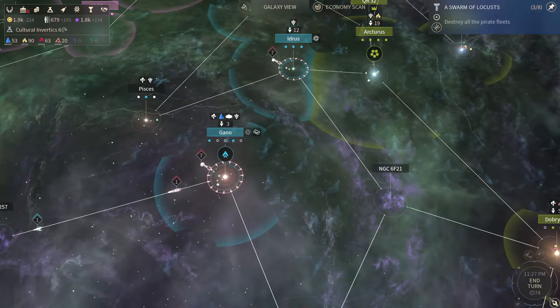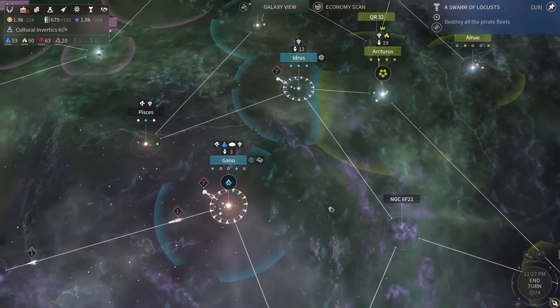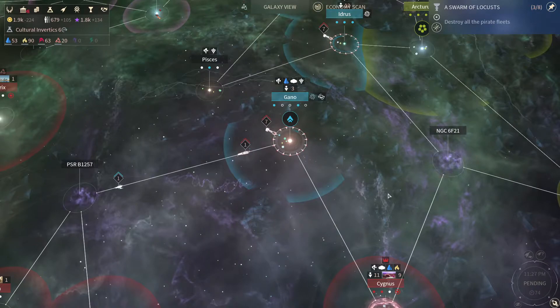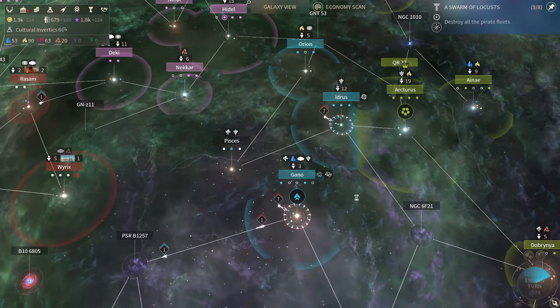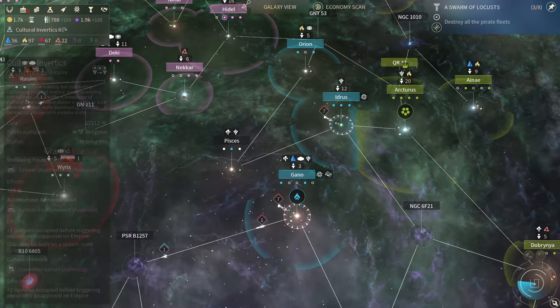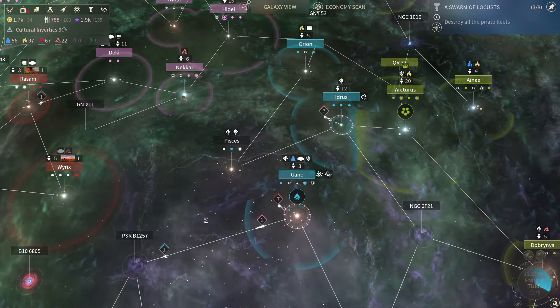Hey everybody, my name is Tektos and this is Let's Play Endless Space 2. We're currently bashing the Riftborn to where they belong — into oblivion pretty much — and just deciding if we leave them a planet or two. We also need to do something about our dust, but apparently something happened that took care of it.